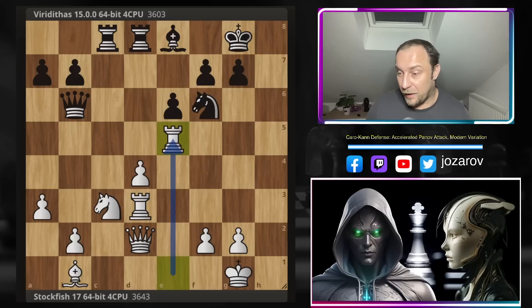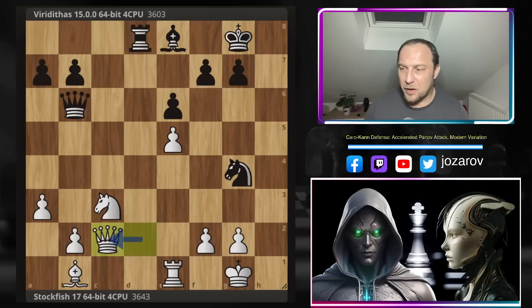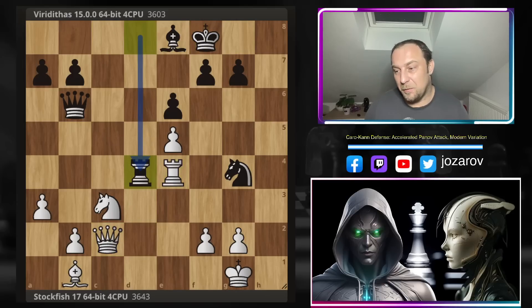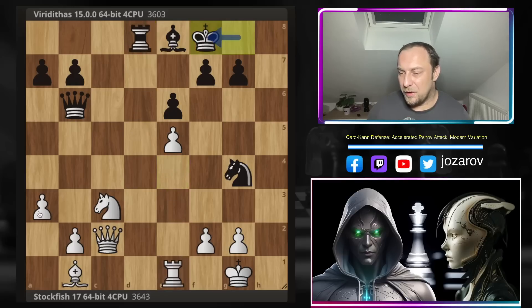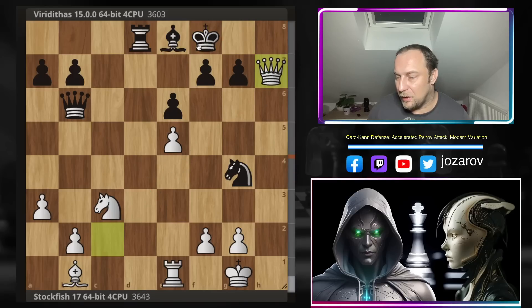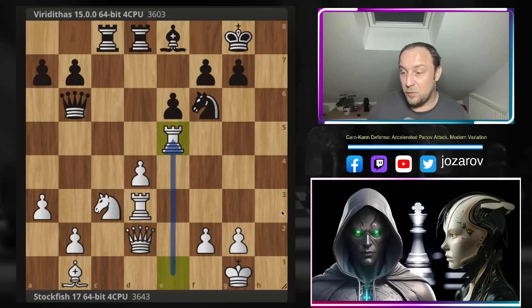If you try dxe5 then Ng4 happens and after a couple of trades black can actually escape — there's nothing that can be done. You can attack the knight but with Rd4 black would solve all the tactical problems. Even if you try Qh7, the king simply steps back and f2 is a weakness. So Rxe5 has to be played to keep all the pieces in the game.